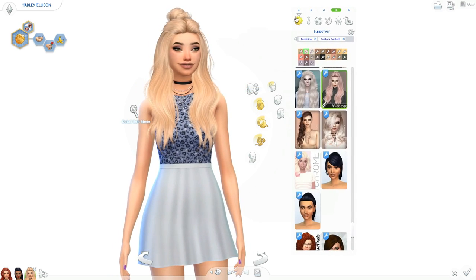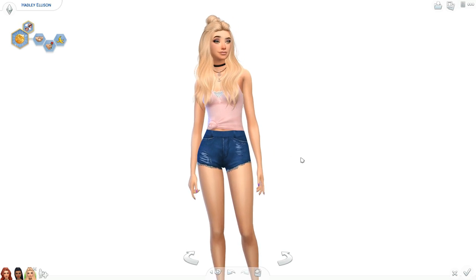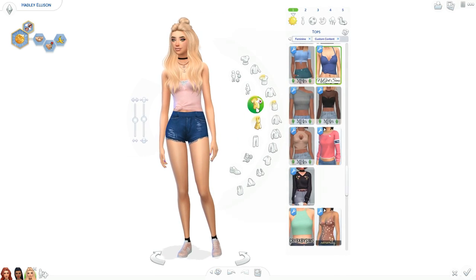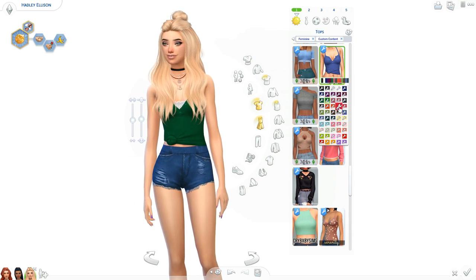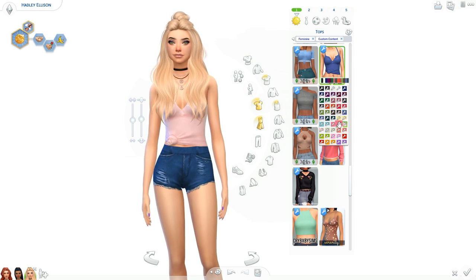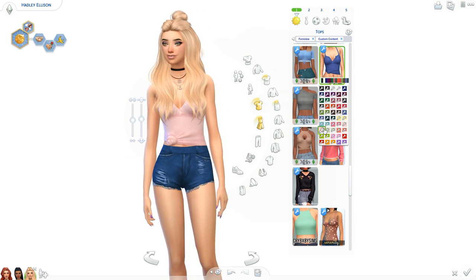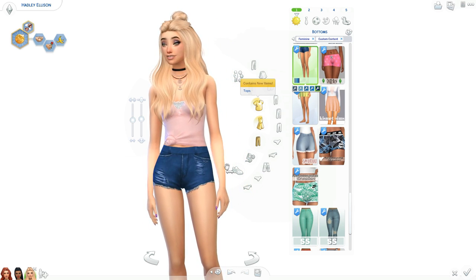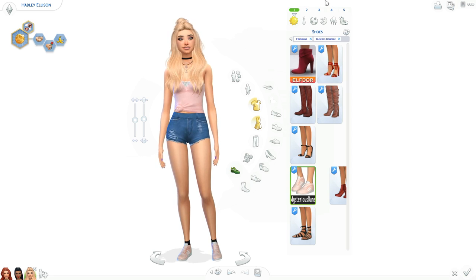Moving on to outfits — back to outfit number one. I'm in love with this — it's definitely Maxis Match and Alpha kind of combined. We have this top, which is one of my new favorite tops. This was on Tumblr in the Maxis Match section. You can have the one with the lace underneath, which I personally like best, or without it. Loving this top. And then these shorts — super cute, they have a little tears. And then those shoes she's already wearing. It definitely works for both.